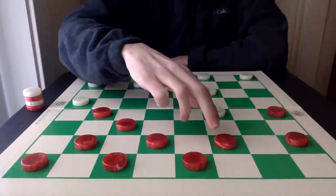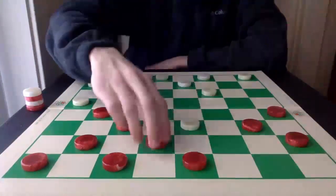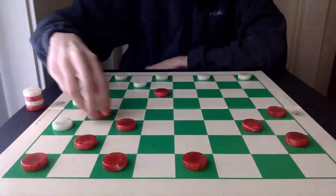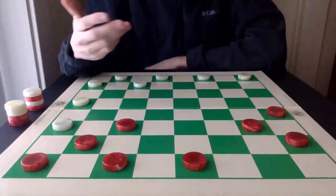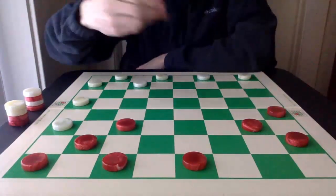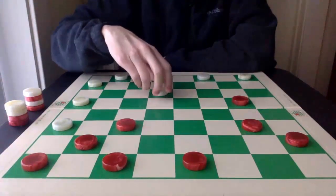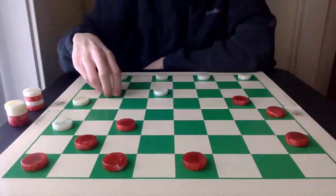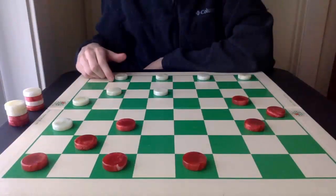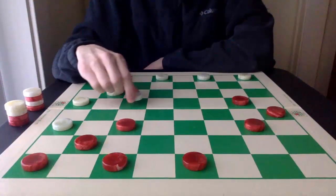Instead of 6-10 here, 6-9. And as I mentioned, 29-25 will also draw, but the 14-10 worked out very well in this game. At this point it's very much a cat and mouse, developing toward the single corner and hoping for mistakes, as that is what happens here. Willie Ryan, again, was expecting 32-28 at this point, as that's been played frequently in the past. Hellman plays 23-19.